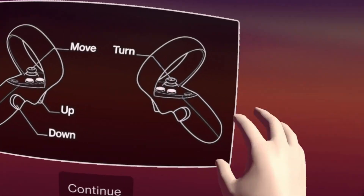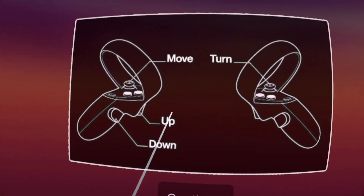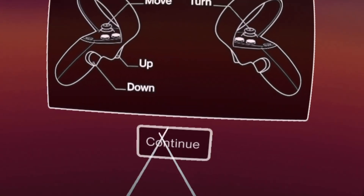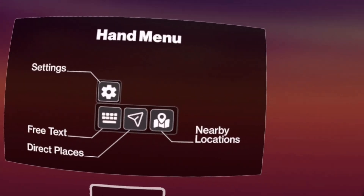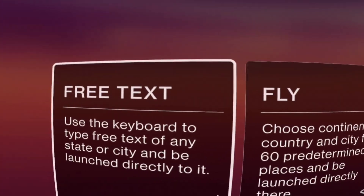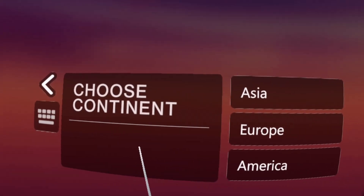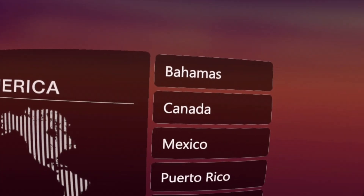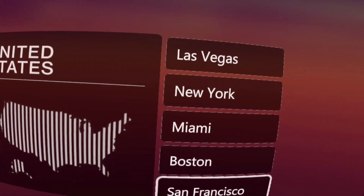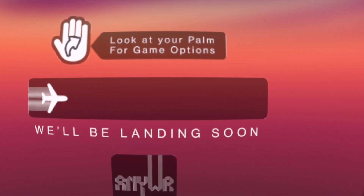Hey everybody, welcome back. This is Anywhr — or maybe 'Anywhere' is how you actually say it. This game kind of looks like it uses Google Maps and you're able to check out all kinds of different locations. I'm very interested in it because it lets you choose different continents, and I really think this game could be very educational or used in a classroom setting.